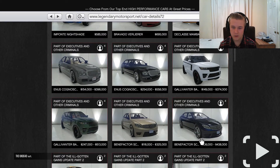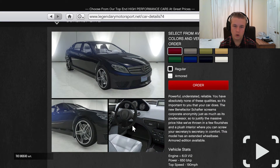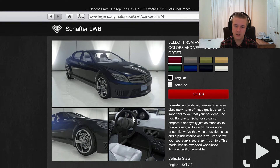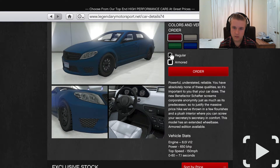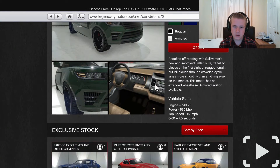Then we get onto the final one - the Benefactor long wheelbase, which is sort of like an Audi A8 or BMW 7 Series in terms of length. They did the long wheelbase version and it's the same speed as the regular, but it looks very, very cool indeed. So those are all the new cars that were added.